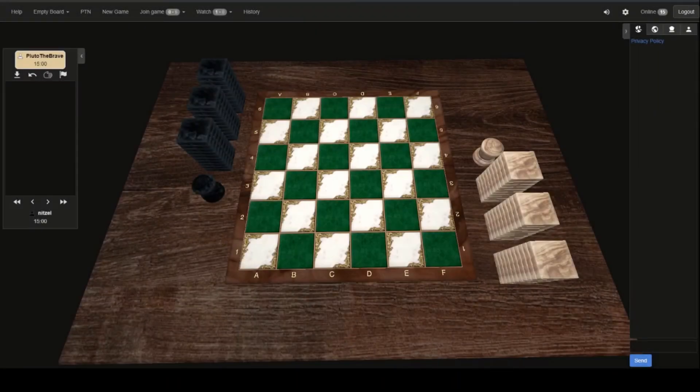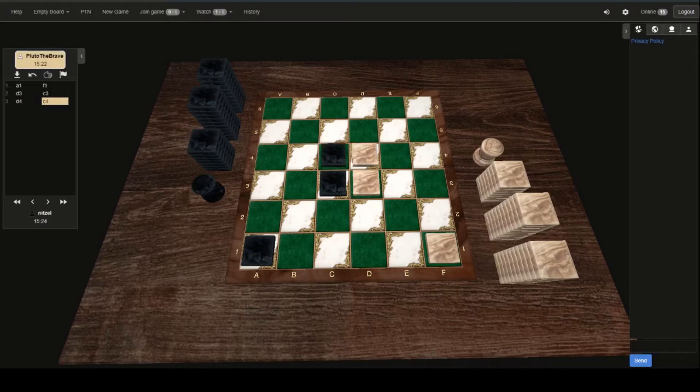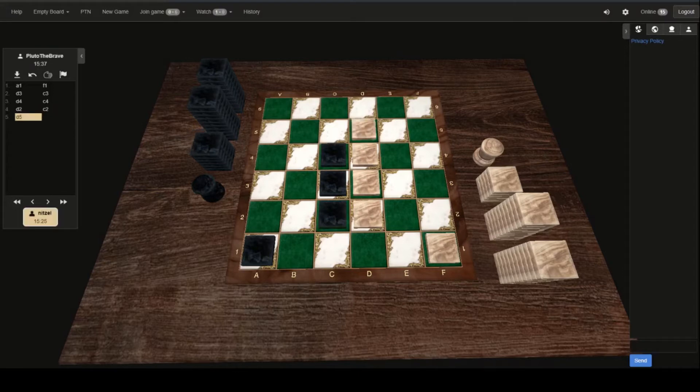Alrighty, here we are with Game 1 of Nitzel vs. Pluto the Brave. We're getting an adjacent corner opening, going for that center control — a mirrored opening as we're used to, as described in my openings video from Tech University. We should be expecting the first deviation from Black in this move or the next.